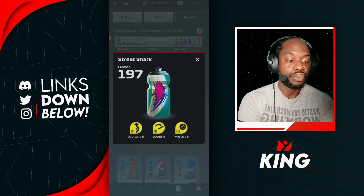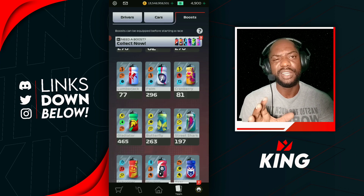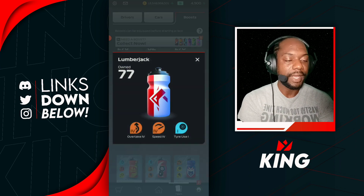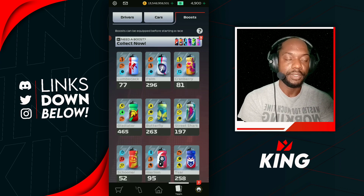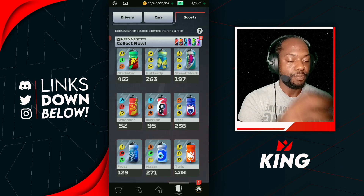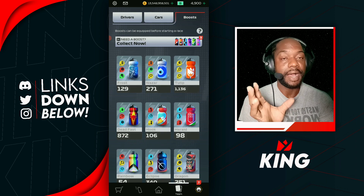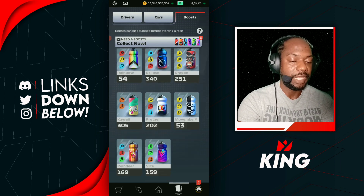A boost like the Street Shark, which gives you speed, is pretty good for Spain. The Lumberjack also gives you speed if you want a little tire management, but Spain doesn't really require extra tire management. Make sure you go for boosts with high speed and high cornering to get the most out of your Spain race.